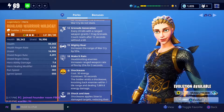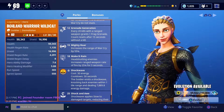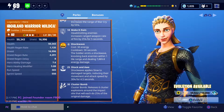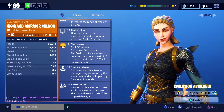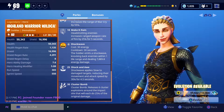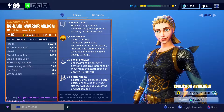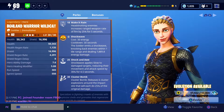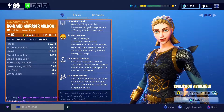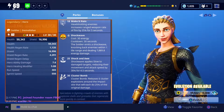At level 18 she gets make it rain, where any headshots increase the ranged weapon rate of fire by 25% for 5 seconds. When you evolve her a second time, you get shockwave — you jump into the air and smash back a lot of enemies. Unlike the berserker soldier, her shockwave actually pushes people back rather than stunning them. At level 25, shockwave applies a slow reducing movement speed and attack speed by 30% for 4.5 seconds. Finally at level 30 she gets cluster bomb, where every grenade releases 6 cluster explosions around the impact site each dealing 25% of the original damage.